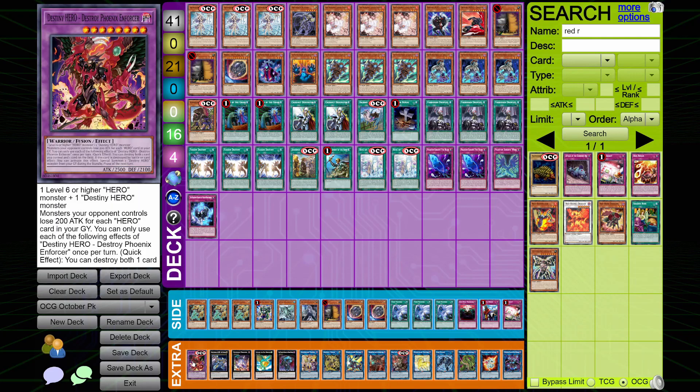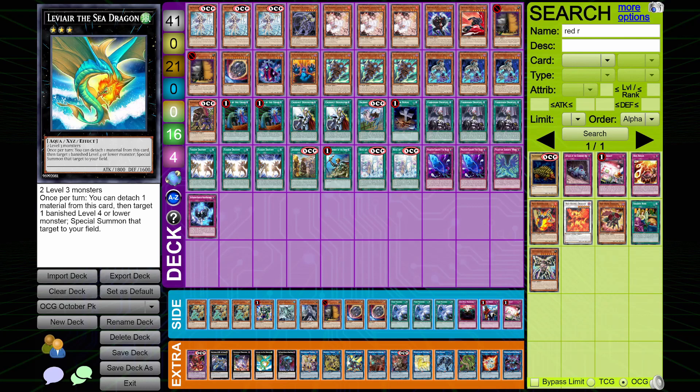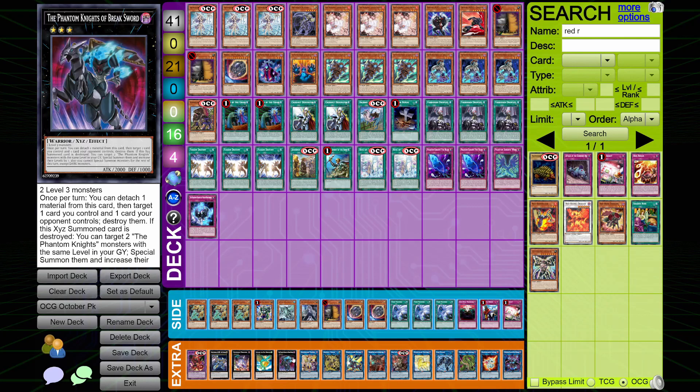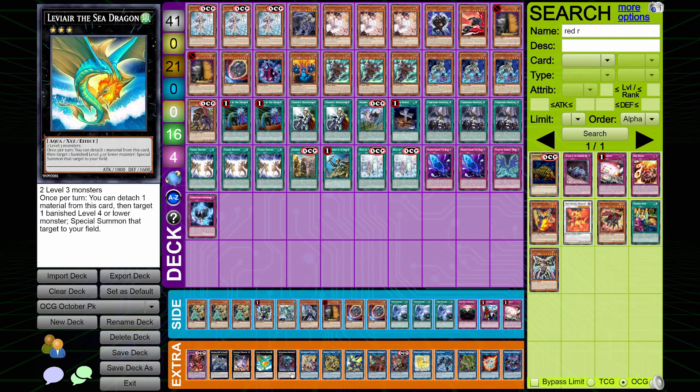Then we get into our Extra Deck. We've got the one copy of Destroy Phoenix Enforcer for our fusion package. Then we've got one copy of Zeus, one copy of Downed, one copy of Levy Air, and one copy of Break Sword for our XYZs. Of course we're getting three pops, we're getting recursion from our Vanish, and then we're getting the one Downed to go into our Zeus.